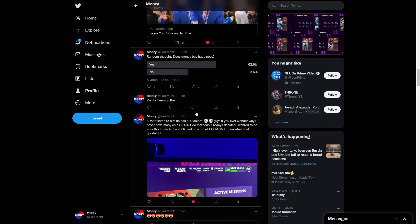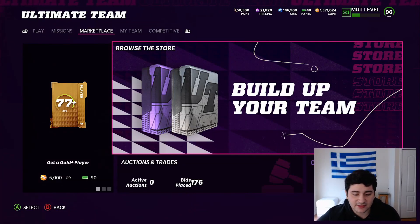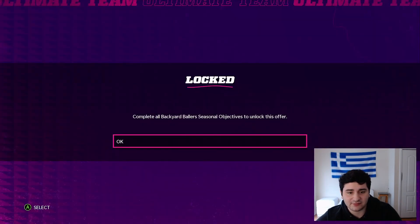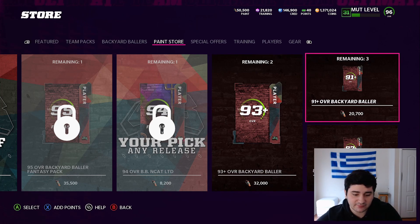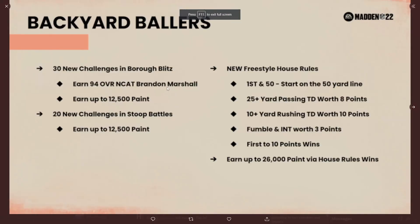Time for the Backyard Ballers 3 reveal, guys. Look at the top right of my screen where it says 50,000 paint — you see that? Let's go into the store real quick. I have 50,000 paint so I can buy a 95 overall technically whenever I want after completing all the challenges. Even a 93 plus is fine — I can get one 93 plus, and almost a 91 plus. Interesting.